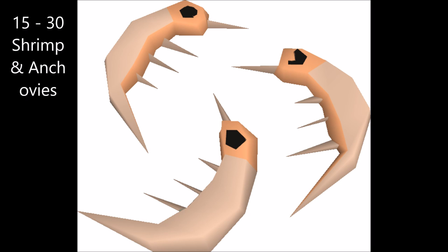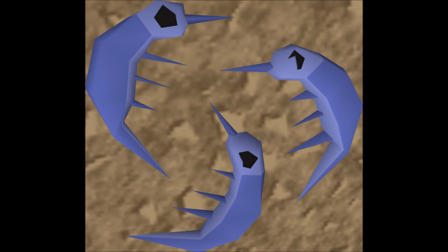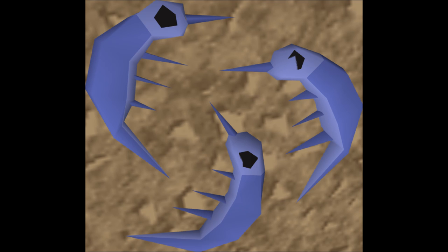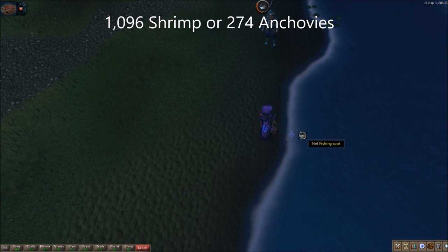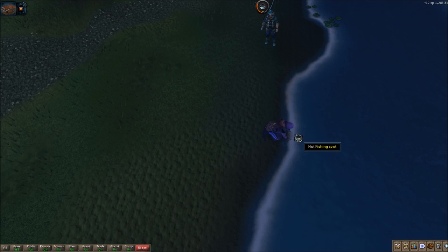From 15 to 30, what we're going to be doing is fishing for shrimp and anchovies at south of Lumbridge in that little waterway. I will go ahead and show you where they are. Shrimp and anchovies can be found at the little waterway here south of Lumbridge. It's usually not very popular either, so there's not much competition to get a lot of the fish here.